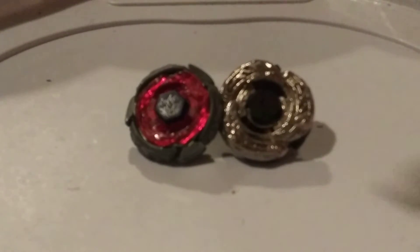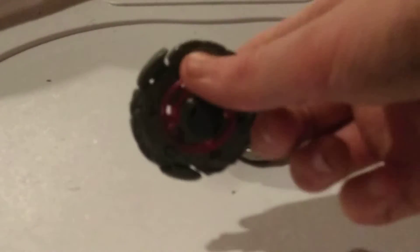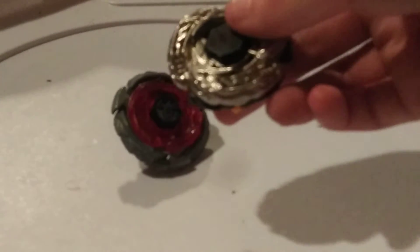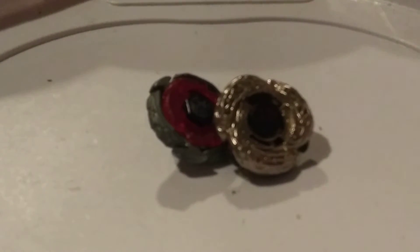Hey guys, so today we have Ball Toms with Wing Pegasus D125 WD and LPF 325-04 with L-Draggle Destructor C145 Flap. These two are going to go head-to-head and let's see who's going to win.